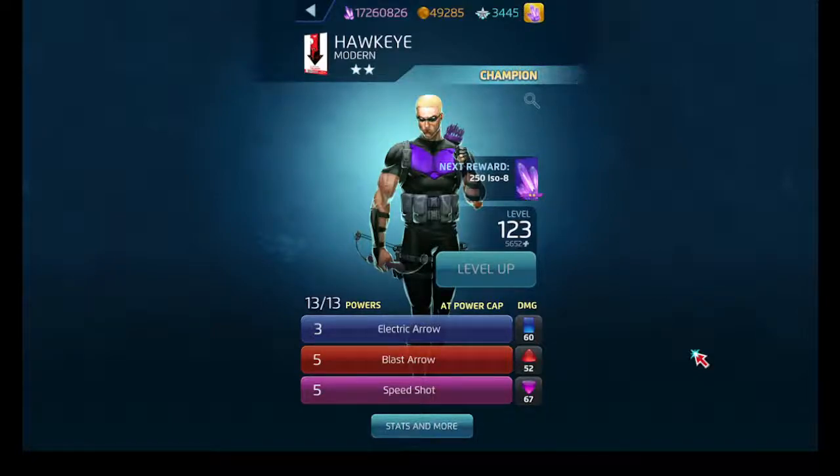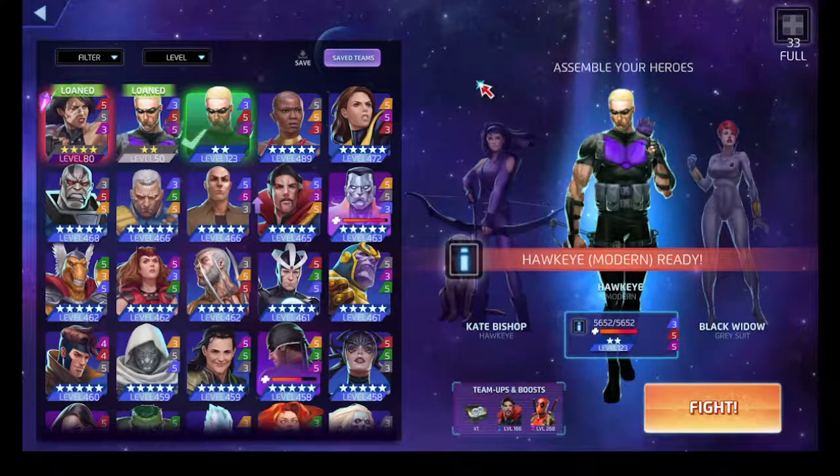With Hawkeye, his two main partners in two-star land were two-star Storm and two-star Magneto. You make match fours using two-star Magneto's purple ability, which generates red and blue - the red for Hawkeye, the blue for Storm. Storm stuns your biggest threat. Speed Shot will make sure whoever is stunned or left will be put down easily.